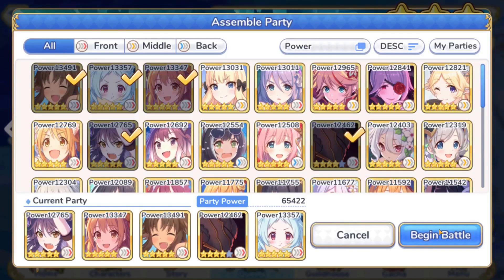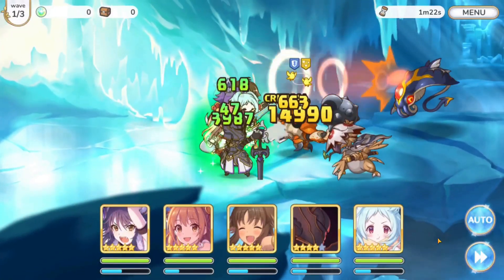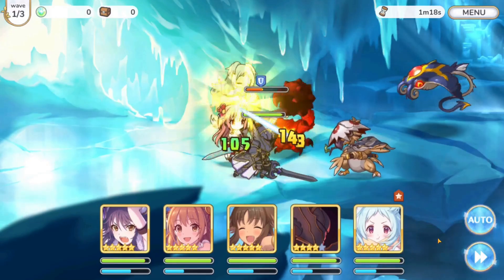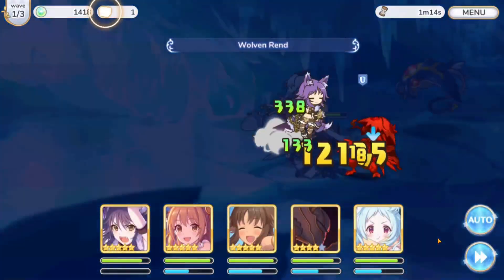Now that we've talked about that, here is the team comp: it's a triple tank setup with Kyuri and Makoto. This team works just fine on full auto mode — you do not have to touch anything. I highly suggest not manualing this; just leave it on full auto. So let's go ahead and jump into the Kyoka stage. The easiest stages are of course wave one and two; you should be able to completely demolish them with no problems at all.